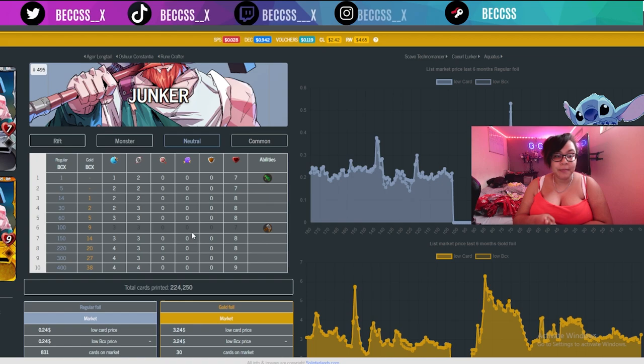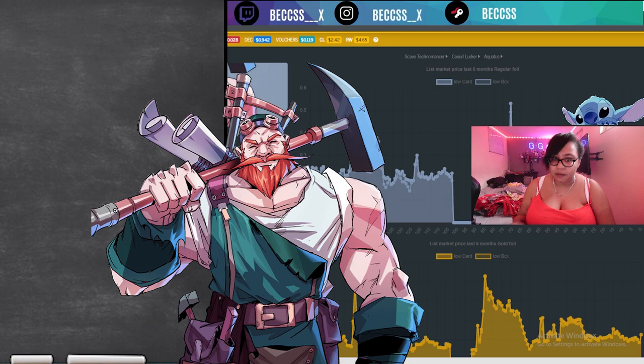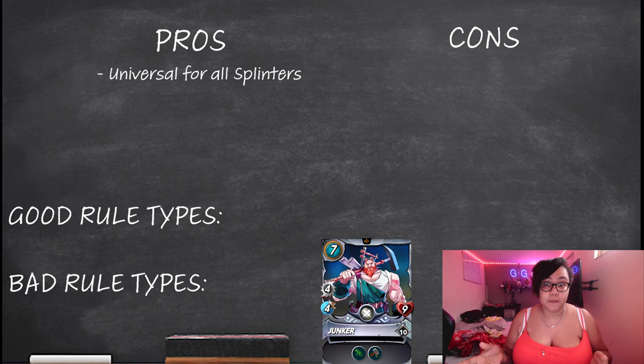We're going to start off strong with the man, the myth, the legend himself — Junker. When you first get him at 1BCX he already has a reach ability, which is quite good for a neutral card. Then as you level him up he gets the shield repair, which is what we all actually care about. The reason Junker is at number three is because he's just universal for all splinters.